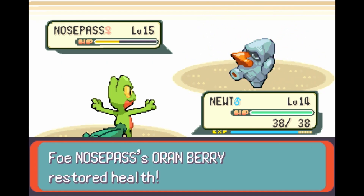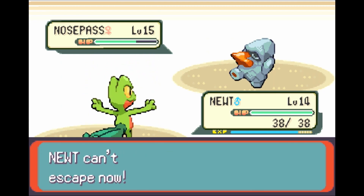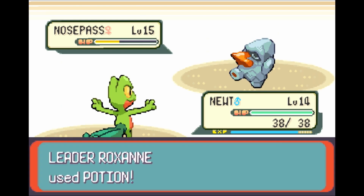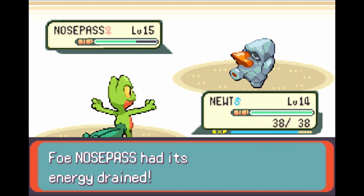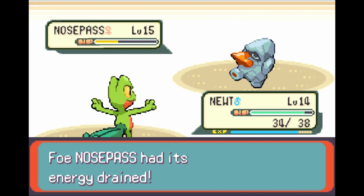I thought our Nosepass was shiny for a second. No, it was holding an Oran Berry. That is why you would want to hold an Oran Berry — it applies as soon as you drop below the HP threshold. Nosepass, we should be going through him fairly quickly. He did use a Harden, and we're seeing a Potion. Gym Leaders generally have a set amount of healing items. Right now it's Potions — in the future it will get to be a lot stronger, full Restores, that sort of thing. We are beginning to run a little low on PP for Absorb.